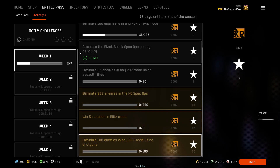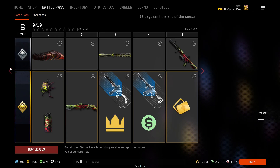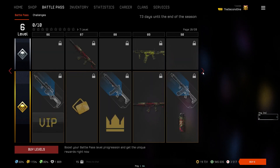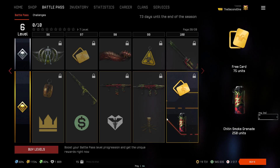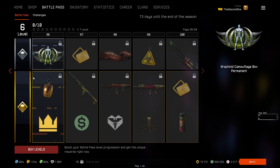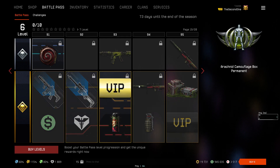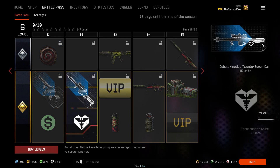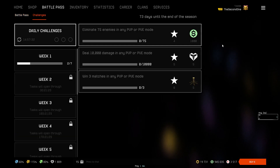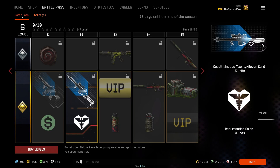To conclude all the rewards: if you buy the premium version and reach level 100, you will get 1000 free cards, 4 elite body skins, 4 normal body skins, 12 permanent weapons, more than 70,000 Warface Dollars, more than 350 resurrection coins, more than 350 anti-personal mines, a lot of skins for many weapons, and a lot of charms and achievements.